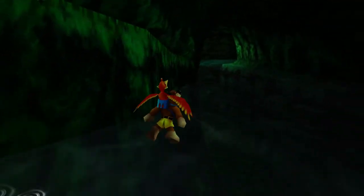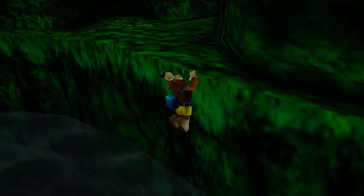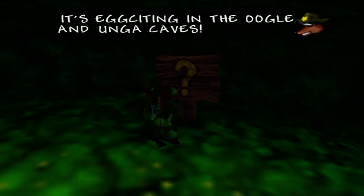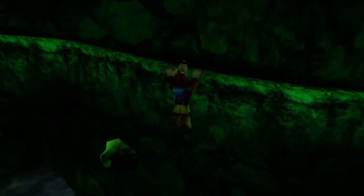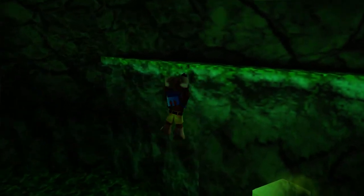That's pretty convenient because I actually do want to make my way up to this little ledge — there's something on the other side we need to go ahead and climb to. Up here we got ourselves some splitter pads and a sign. The sign says it's exciting in the Ooga and Ooga Caves. I'm guessing that has to do with some eggs — we'll keep that in mind. Here we want to climb on the edges, take out these monsters, drop down to grab the lower ledge, make our way to the other side, and we got ourselves a move we can learn.